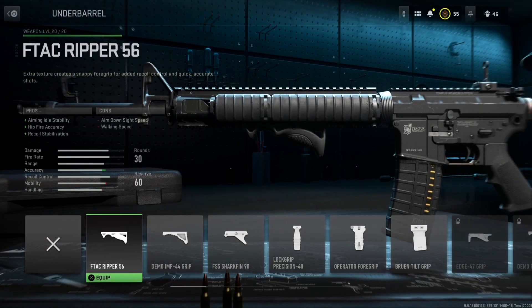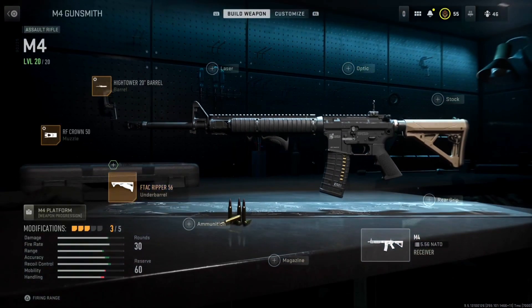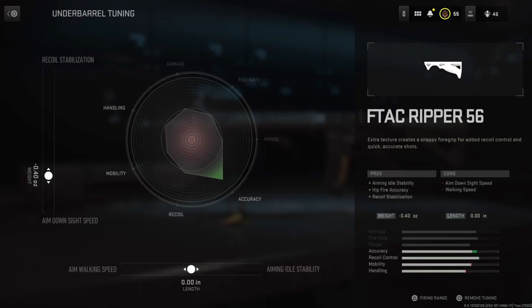For the underbarrel, we're going with the Eptac Ripper with ADS speed and aim walking speed.